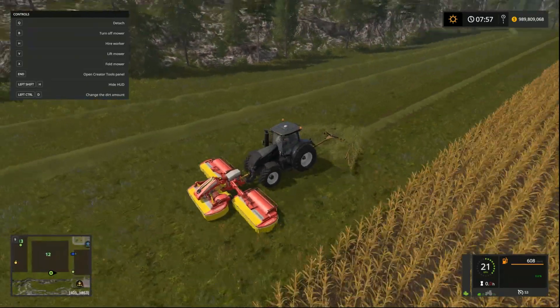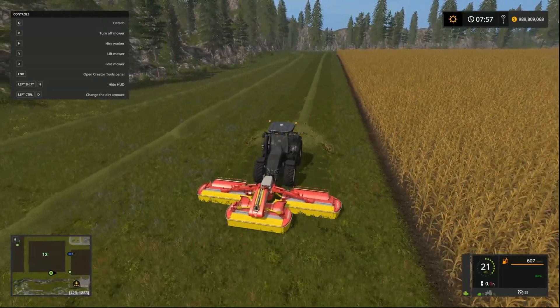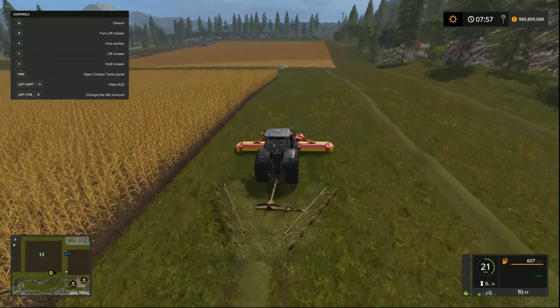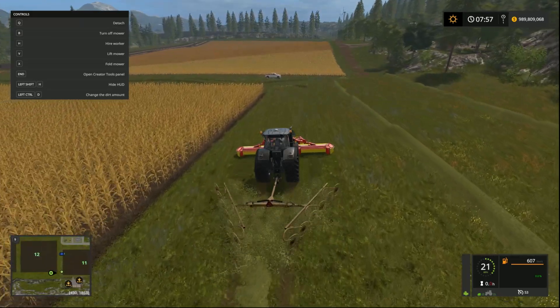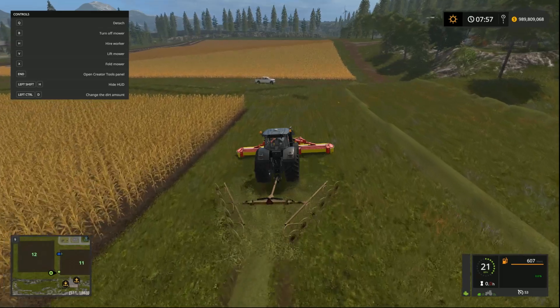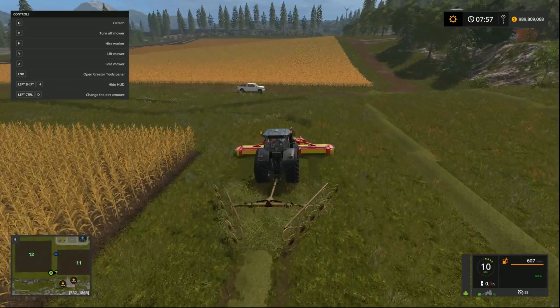So there you have it — an all-in-one tedder and windrower, the Vermeer 1224, available from American Eagles Modding. The link will be in the comments down below. Thank you for watching Ducksoli Gaming and another mod review — we shall see you again very soon. Thanks very much, bye!